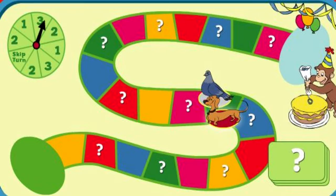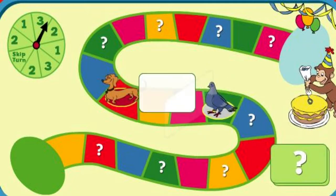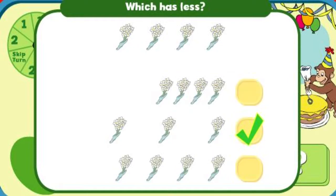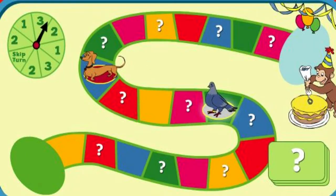Hundley, it's your turn. You got it! Which has less? You're right! Compass, it's your turn.